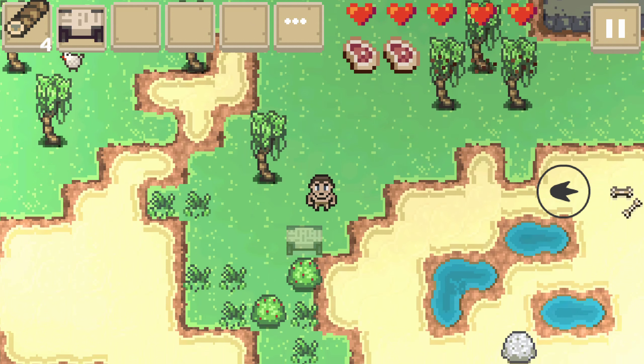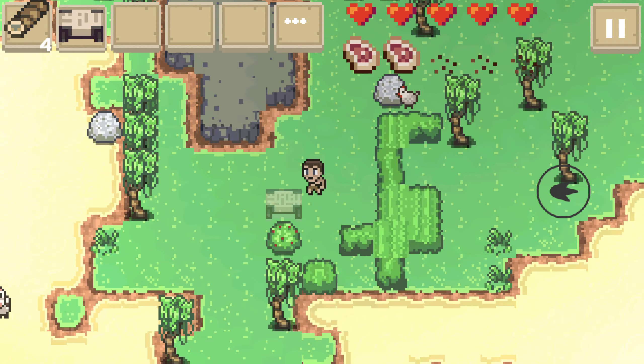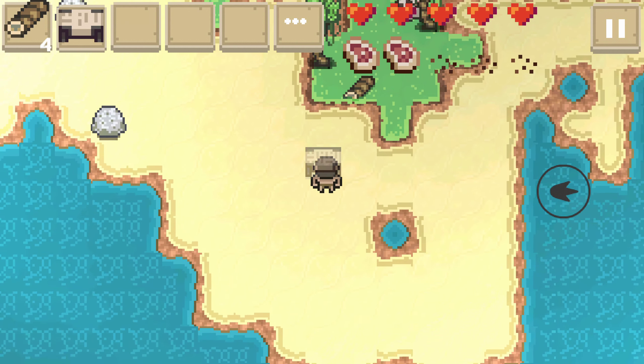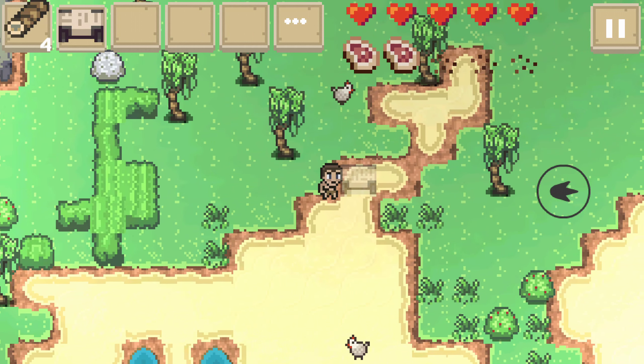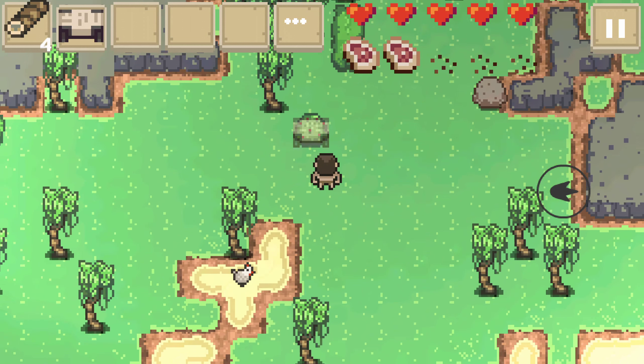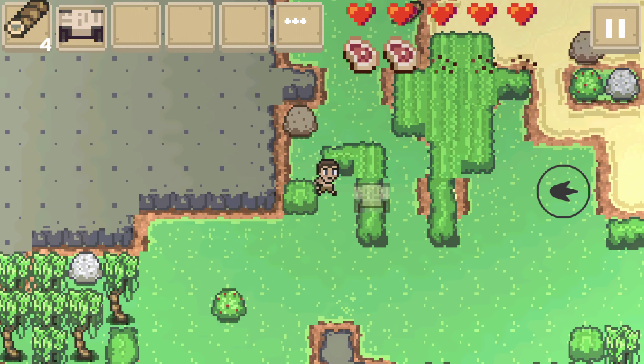Where should our base of operations be? I'm thinking it should be near the spawn point just in case we die. Maybe a little bit up north. Hi cow! Hey chickies! We're going a little up north - oh, we can't cross this rocky area. We'll start our base of operations right here.